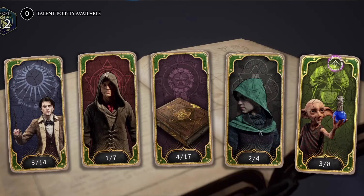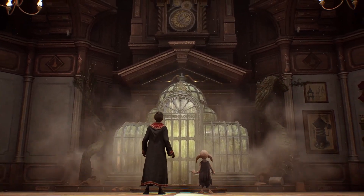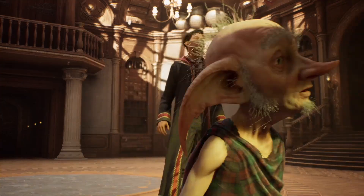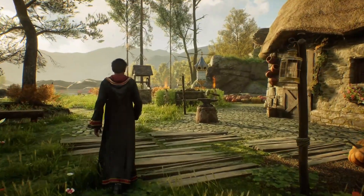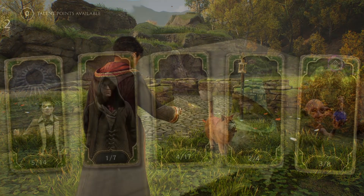Starting at the far right, we can see a house elf holding a potion. It was announced that we do have our own personal house elf that will be helping us create and maintain our room of requirement. If you choose to put points into this category, this will improve your ability in the room of requirement. I'm assuming this has to do with things like potion wait times while crafting, healing of magical beasts, and tending to magical plants.